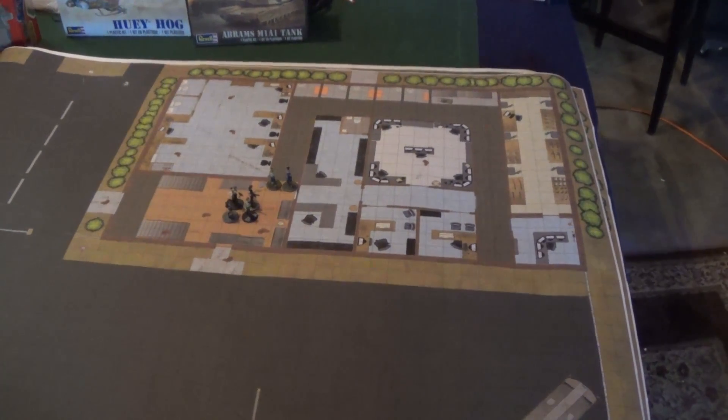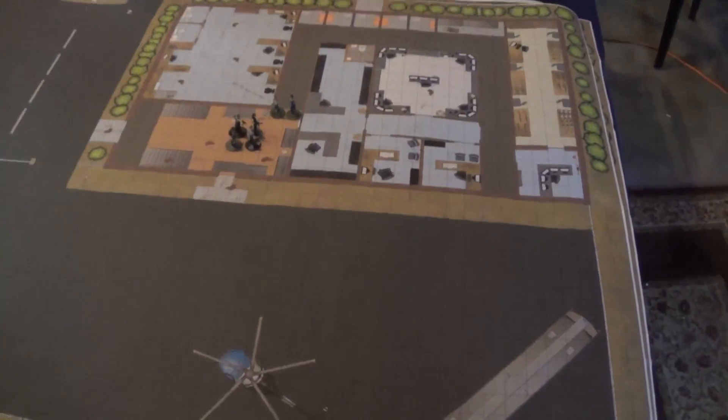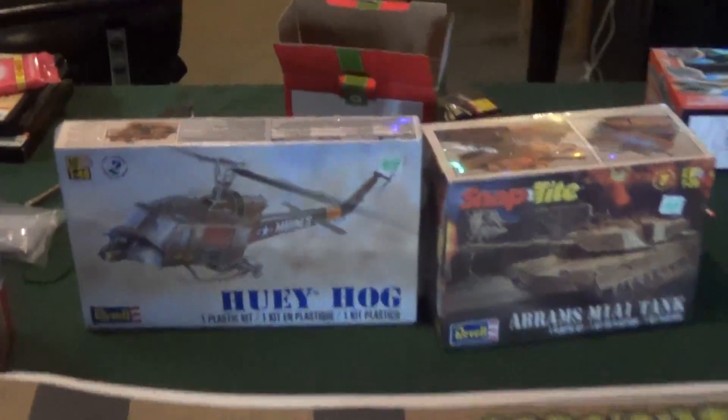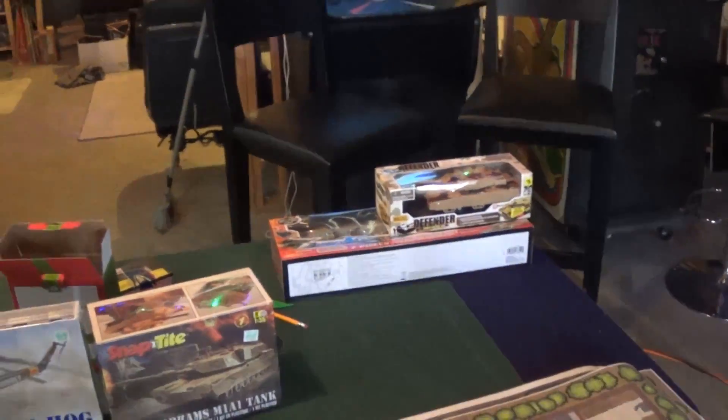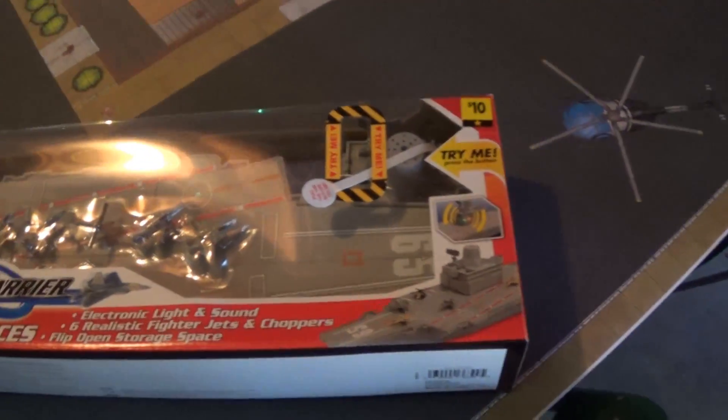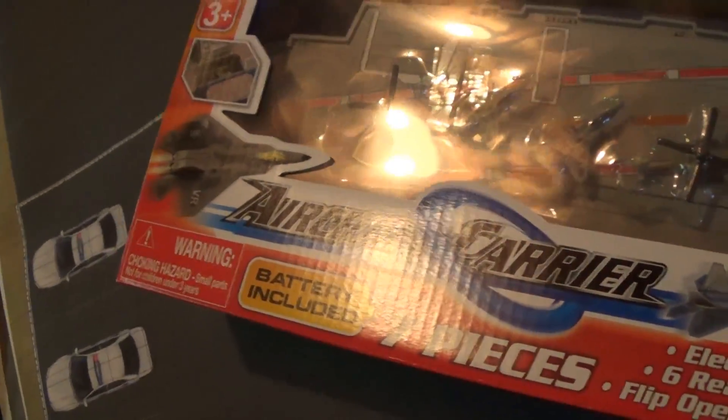For my YouTube subscribers, I'd like to do a very short update. I've got a few models for Christmas — a Huey, an M1 Abrams, and another little cheap tank I'm going to do some work on. For the Robotech RPG, I've got some models. For Battletech, there's a little small aircraft carrier — about 1 to 2.85 scale, came from Dollar General — with some little planes.